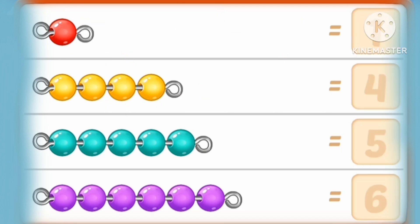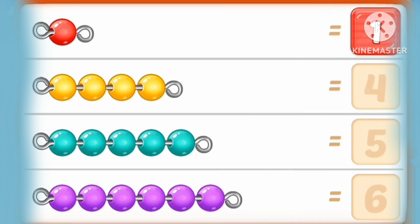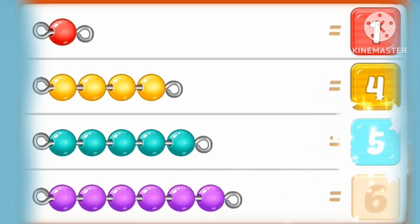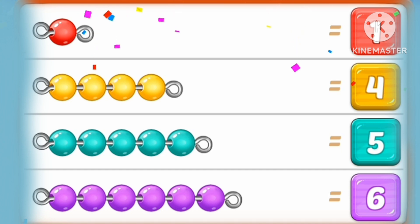One red marble. One, two, three, four. Four yellow marbles. One, two, three, four, five. Five marbles. One, two, three, four, five, six marbles.